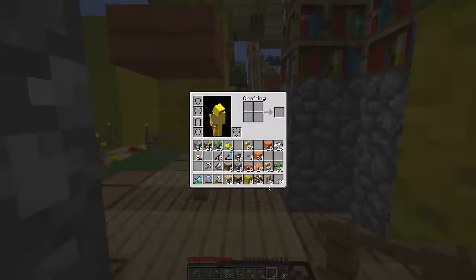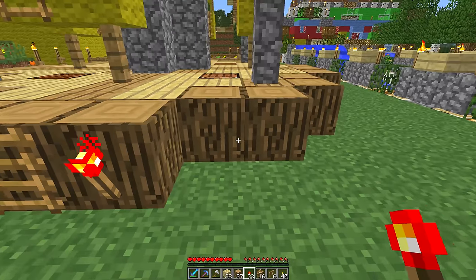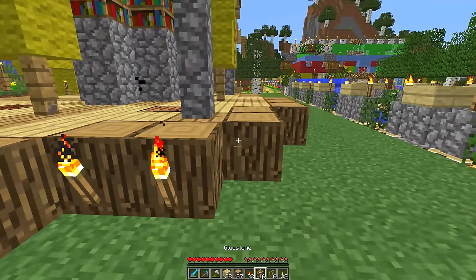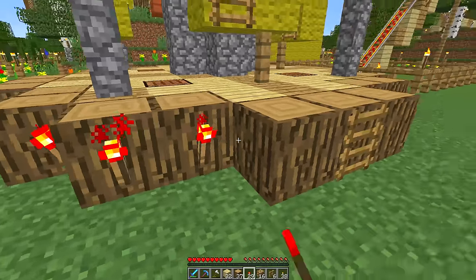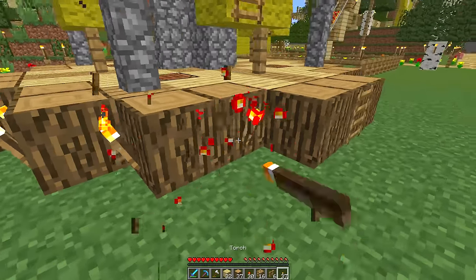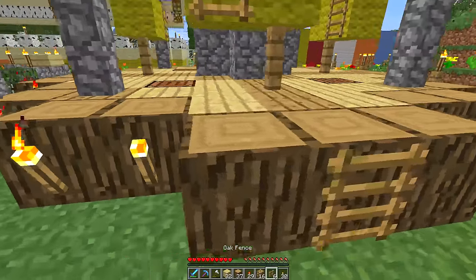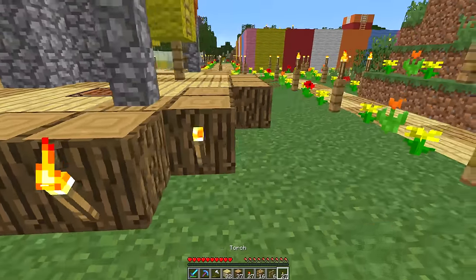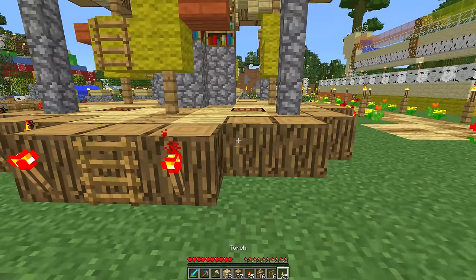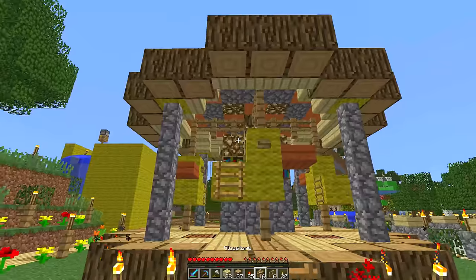I have these redstone torches - I want to place these around the outside a bit. Let me get some normal torches too and place them on each one. Then do the redstone torches on these bits - that makes a lot more sense. One, two, then place down the redstone torches. One, two, one - it just adds a different color to things. I could do it on the top as well, I think that would look quite pretty.